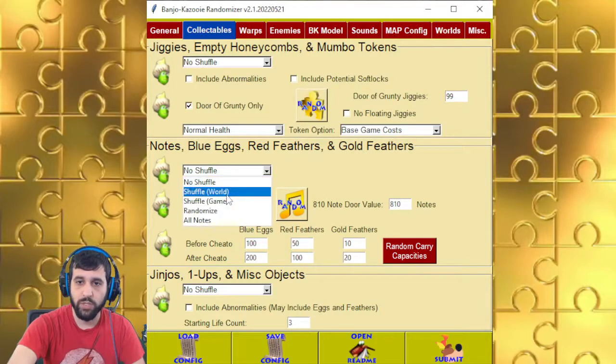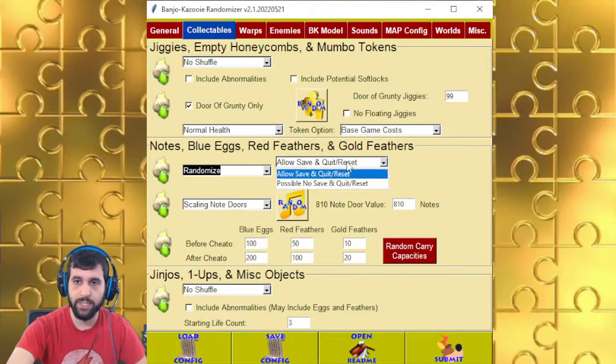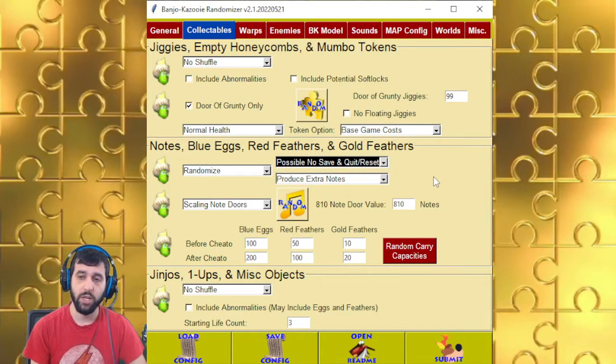Notes, Eggs, and Feathers is a little more than just world or game. It's also randomized — depending on the number of notes you have, it will generate that many notes, then everything else like egg and feather counts will be random, not the note count. You can make it so that note counts cannot go over 127, which is a weird number. If it does go over 127 from this feature and you save and quit, it will roll over — so 128 becomes 1.